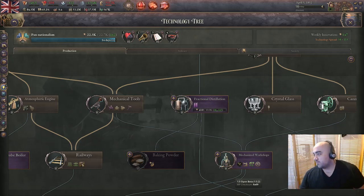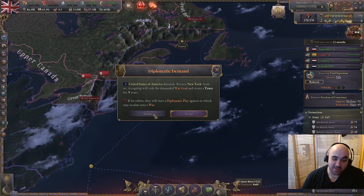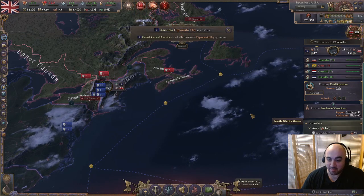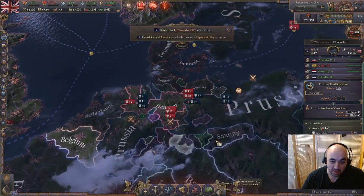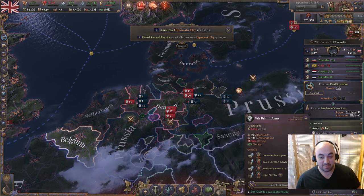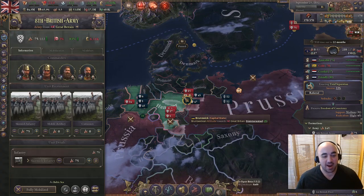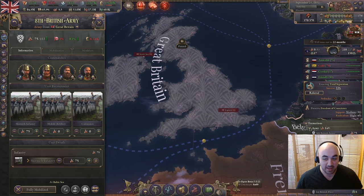Fractional distillation. The US is demanding that we return New York - we're just going to say no way, and they started a Diplo play against us. Unfortunately this is not looking too well, mainly because of a bug that unassigned our 75 stack from this front, and then bricked it, which forced us to merge with the 8th Army. This was formerly the 6th Army.